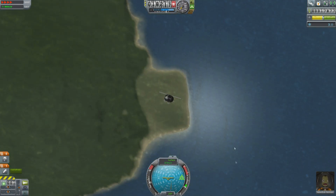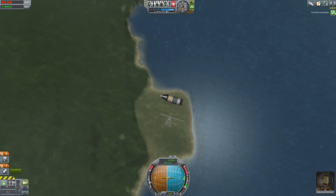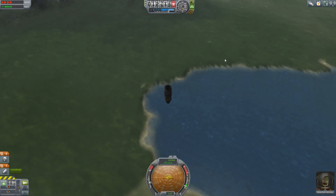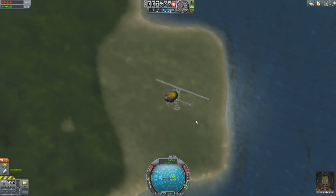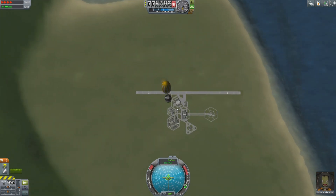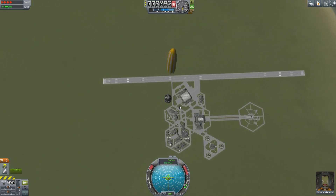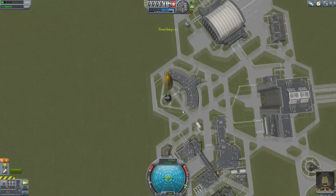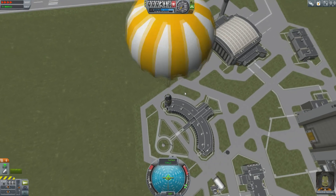You can still do research of course, collecting science the old-fashioned way, and in fact the old-fashioned way will still be the backbone for acquiring science. We have another mission completion here — set altitude record. As I'm falling back, it's time to deploy the parachute. What I want to do is hopefully land close to the space center, because it cost me funds to put this rocket together and launch it.